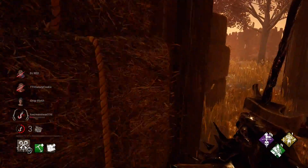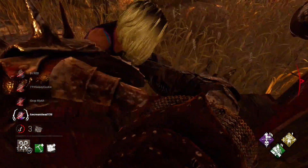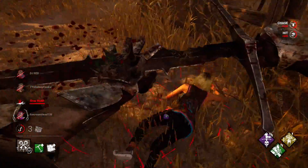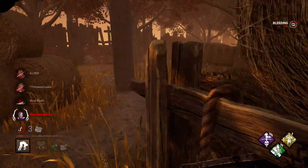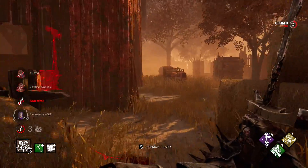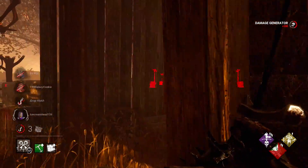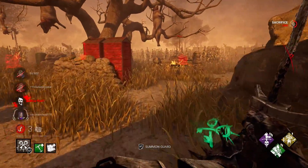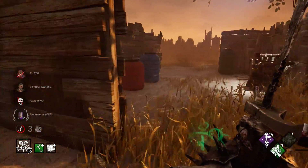Keep up the pressure game — always go for generator kicks whenever you can to get a read on the area, and hopefully your hex totem stays up to reveal farther survivors. When clearing maps with lots of barriers, clear them out when you have a moment. The more areas you can funnel survivors through using guards, the better — especially with the scissor strategy when survivors are running low on loops.